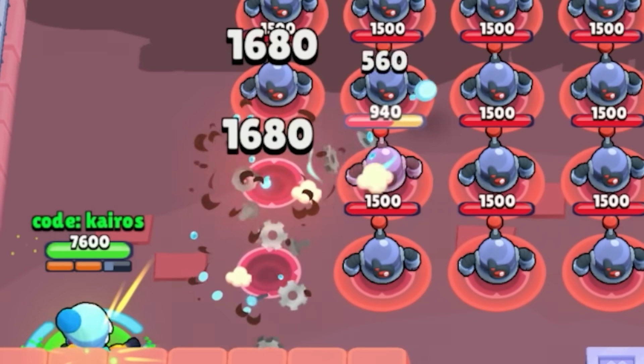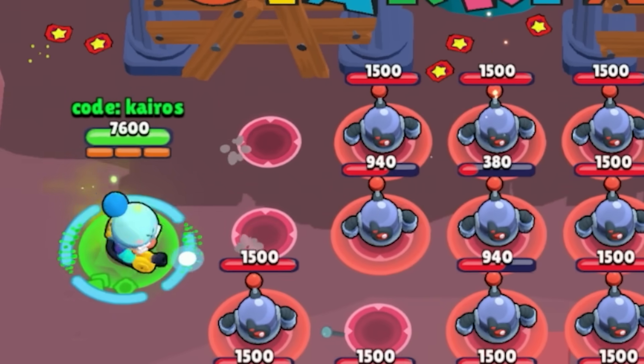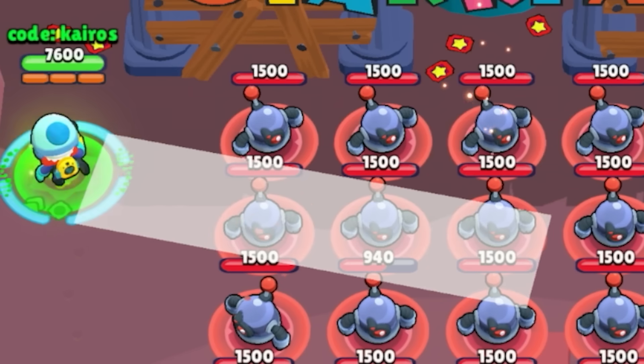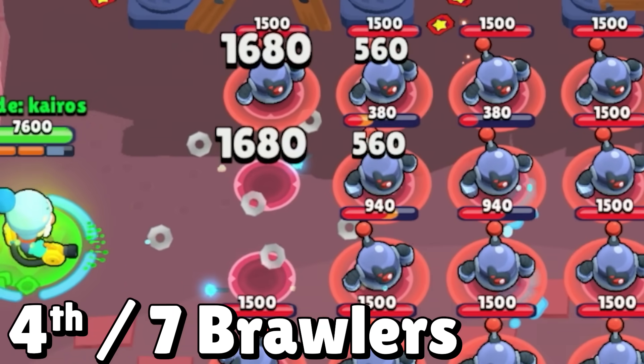Next is Gale, and Gale's main attack gains 3 more snowballs on each side with his mutation, making a total of 12 snowballs. The attack is so wide that you'll never deal all of his damage to the same target, but it still has the potential to deal 6,720 damage in total. So Gale ties with the next brawler for 4th place.